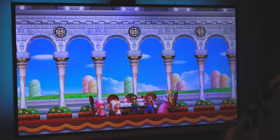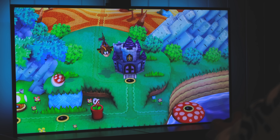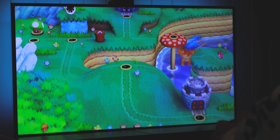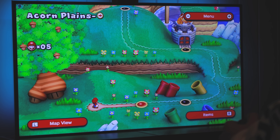Will the world ever get tired of Mario? Since the first appearance of Mario in 1981, this Italian plumber continues to gain popularity. The original side-scrolling gameplay style is still being used in newer titles like New Super Mario Bros. U Deluxe, which originally released on the Wii U in 2012, then ported to Switch in 2019.